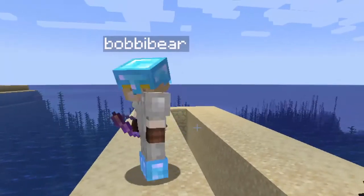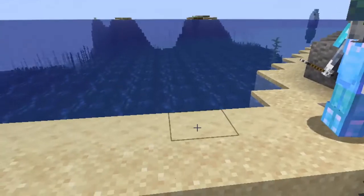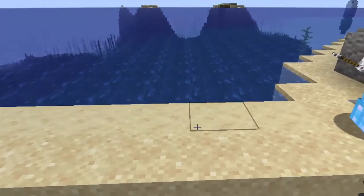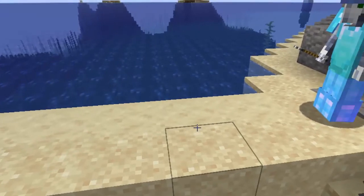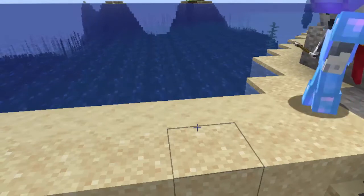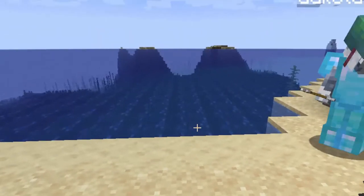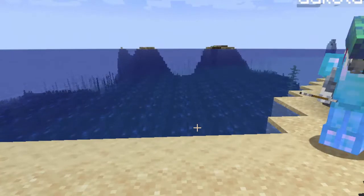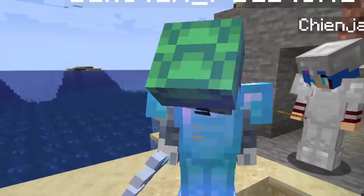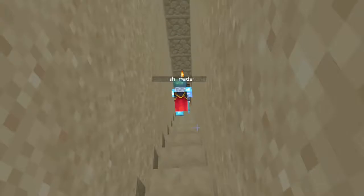Bobby has to go to another room so we can use Discord, because if she stays in this room where the WiFi is good we get echo from Discord. Poor Bobby, she has to go to another room. Okay, let's go — here we are going down into it underground.